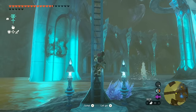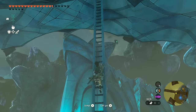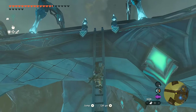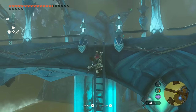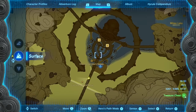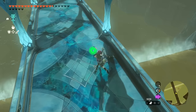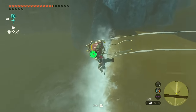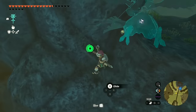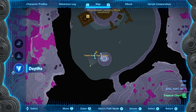To get the Vah Ruta divine helm, you'll need the Zora armor, a rocket shield, an auto-build that increases altitude, a froggy suit, or a slip-resistance potion. From Zora's Domain, we're going to the cave under Zora's Domain. Go to the foot of Zora's Domain behind the water, make your way through the waterfall, and here's the cave. Inside there's also a chasm that can take you down to the Depths.